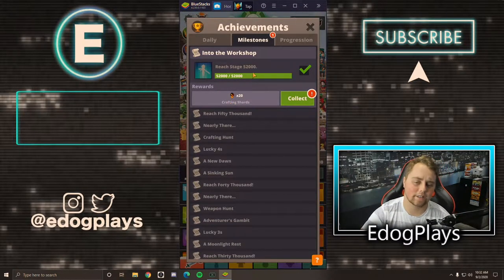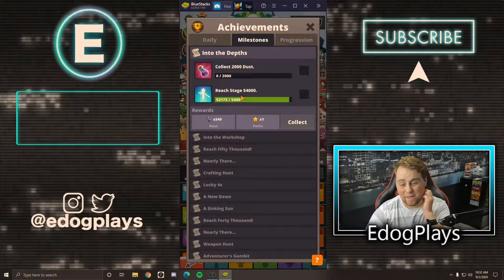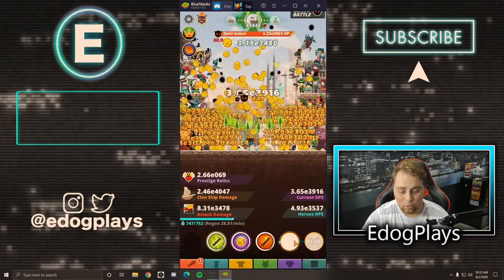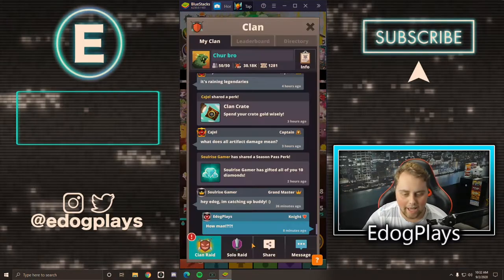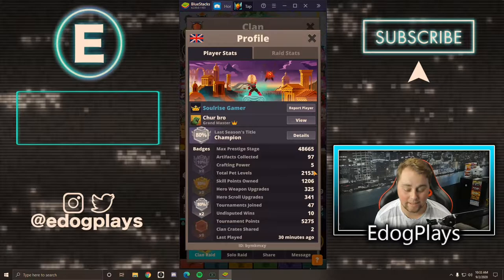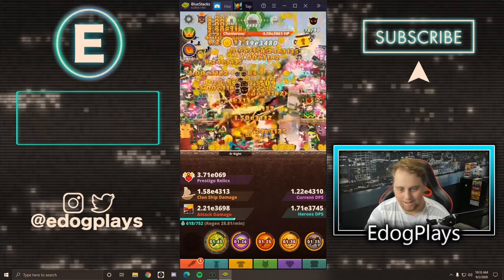Last night we hit stage 52,000, giving us 20 crafting shards — absolutely awesome. We're really close to the 5,400 milestone and may be able to get that this tournament. Raid dust is at 540 and we got one perk as well. I'm getting a little nervous though — Soul Rise is catching up to us. He's at 48,600 stages — about 4,000 to 5,000 stages below us — and he's definitely progressing really quickly.